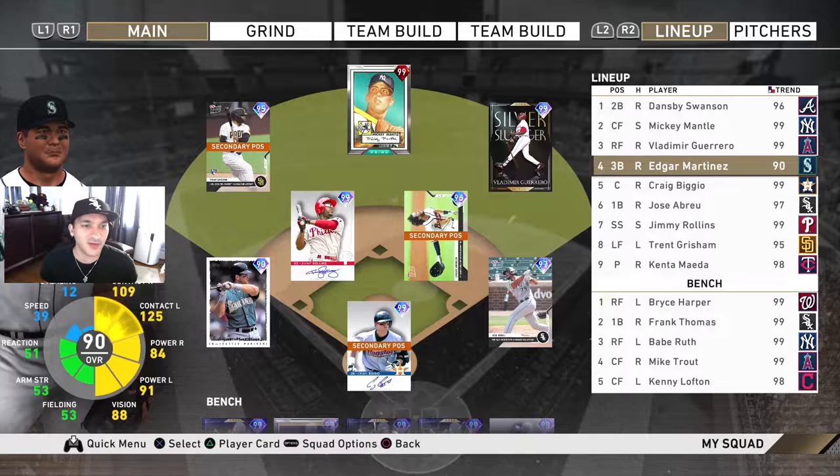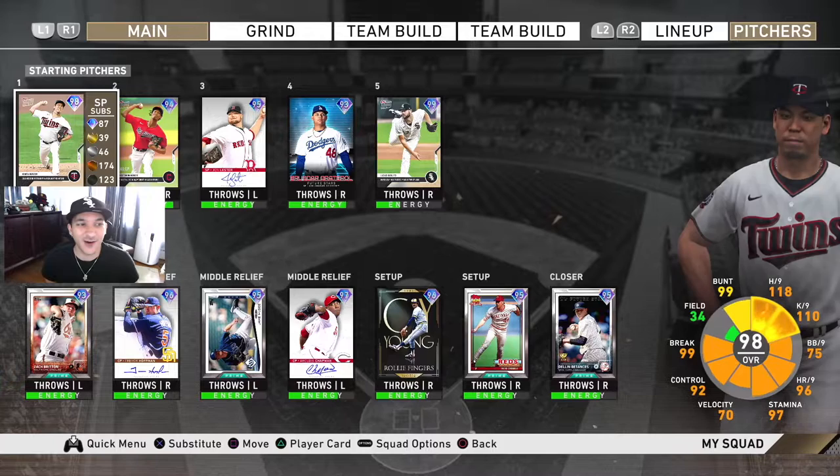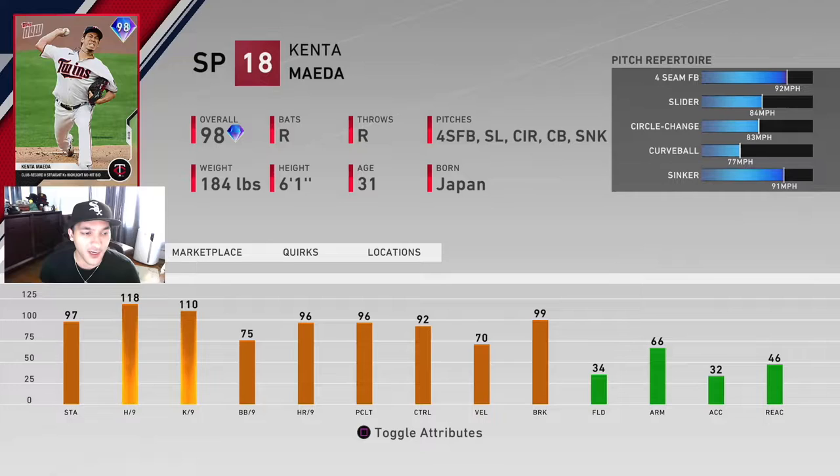Those are the two hitters. We also got some TOPS Now guys from last time out since that game was kind of short, but we might make subs along the way if things aren't going our way. We're also going to debut the 98 Kenta Maeda - 97 stamina, 118 hit per nine, 110 K per nine, 75 walk per nine, with a 92 fastball, 84 slider, 83 circle change, 77 curveball, and a 91 sinker. I like his pitch repertoire.